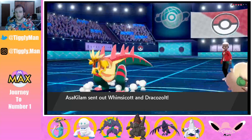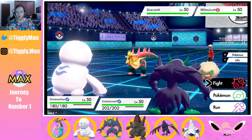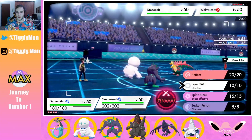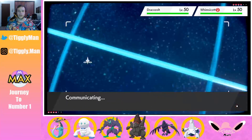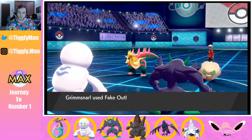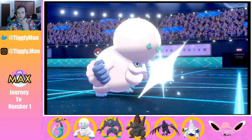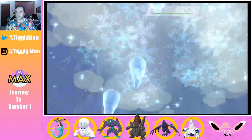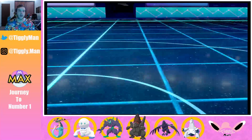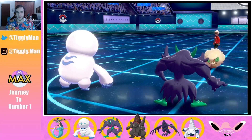Whismacott and Dracazolt — I'm completely fine with that. Expecting a turn one Dynamax. I'll Icicle Crash Dracazolt and Fake Out the Whismacott, hoping he just tries to set Tailwind. I've been seeing this Tailwind Prankster Whismacott set all too often. Got the Fake Out off — excellent! He didn't Dynamax so Icicle Crash should take care of Dracazolt. Please don't be a sash — excellent! Picked up a turn one KO! As long as Whismacott doesn't carry Taunt I can just set my Reflect right up.